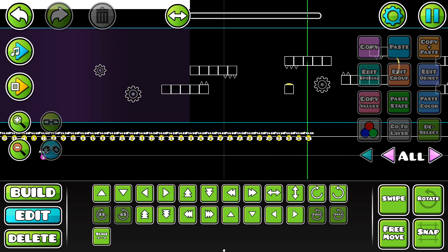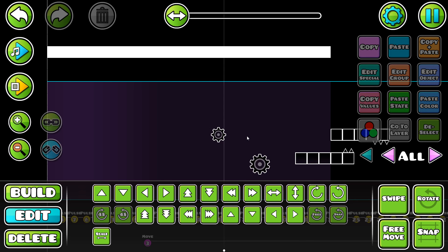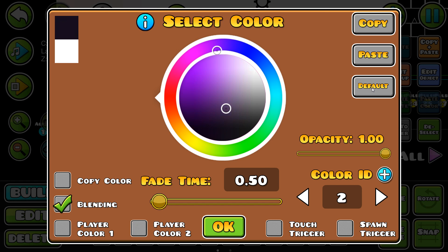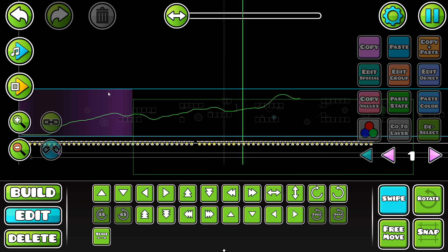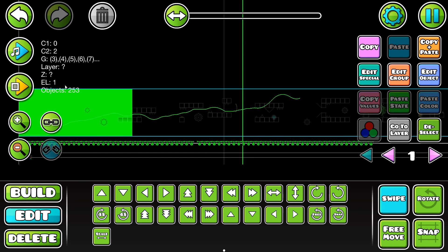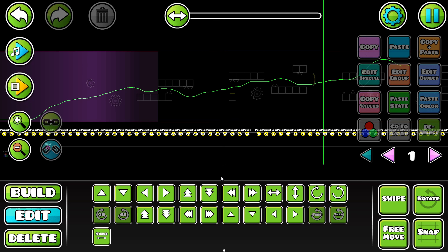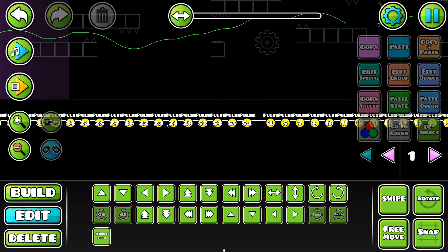I've covered a couple of those editor tricks in a recent video, which you can find on the card on the top right of the screen. I'll be making more videos like that soon, so make sure you subscribe. Near the beginning, I'm also going to be placing a color trigger that also has blending. I'm going to click the default button to see what the color originally was, then shift that to more of a pink-ish purple and change the fade time to something around 12. This background effect is only 253 objects but uses quite a few groups, with group numbers jumping up to 50 in these pulse triggers due to Build Helper optimization.